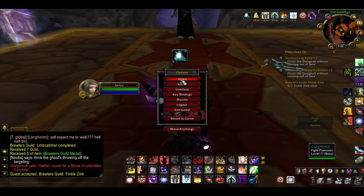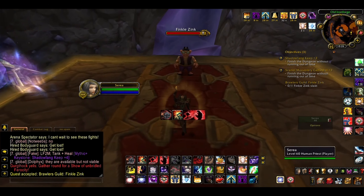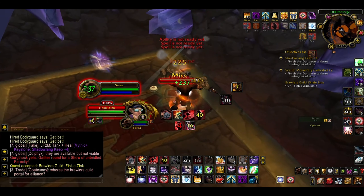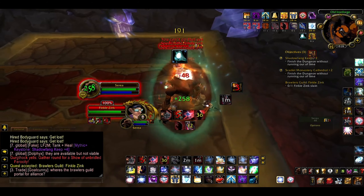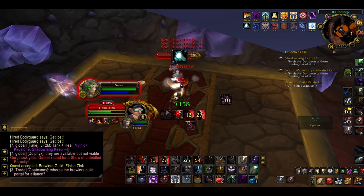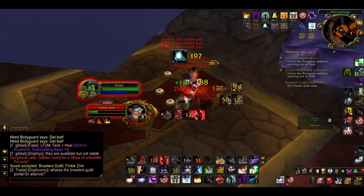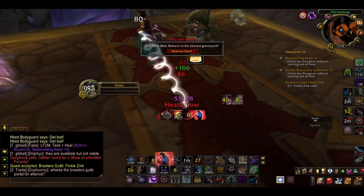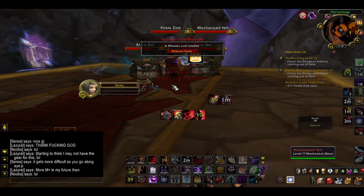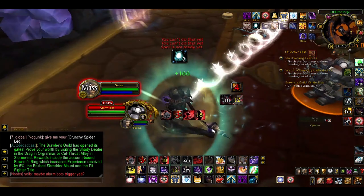And then we get to the final boss, Finkel Zink, a gnome engineer — though there was another Jerva again, and the GM was keeping an eye out again. Finkel Zink has a few abilities. He immediately casts a curse on you which transforms you into a leper gnome, reducing your damage by 40% and your movement speed by 20%. He casts this once at the beginning and then rarely throughout the fight. He also puts down proximity mines which explode when you come near them. His alarm bots are the real threat — similar to Jerva's ghosts, you need to kill them within a few seconds or something nasty happens. In this case, they'll summon a mechanical yeti which melees you hard. Or if you go out of range, they cast a Frostbred which hits for 45k — no amount of damage reduction abilities are going to save you. I tried killing the alarm bots before they could summon a yeti, and killing Finkel Zink before running out of cooldowns, many times, but with no success.